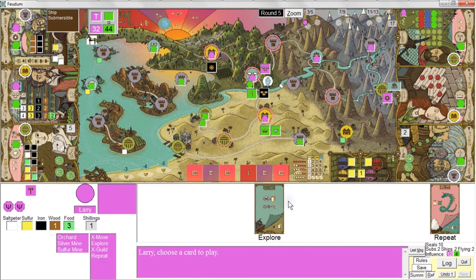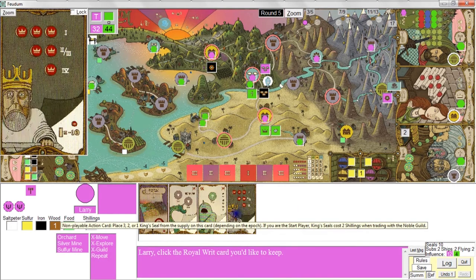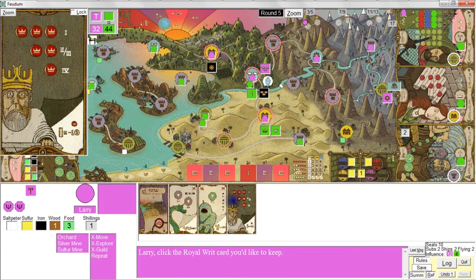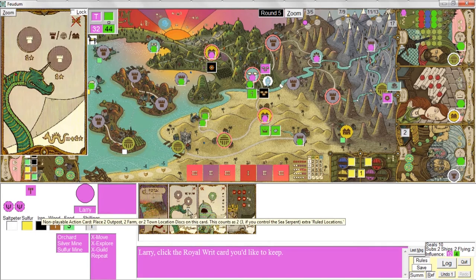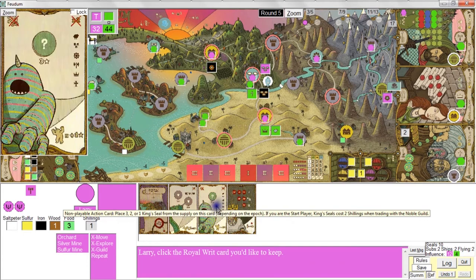I'll do my explore action. I drew three special action cards I can use — once you use these, they're part of your actions for the rest of the game. I'm lucky I drew three of them. I guess I'm going to use this one — it looks like I currently rule three of these locations, so if I can remember to get a royal seal for it, I'll do alright. But I'll probably forget.